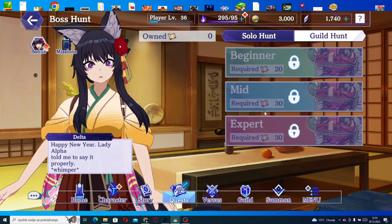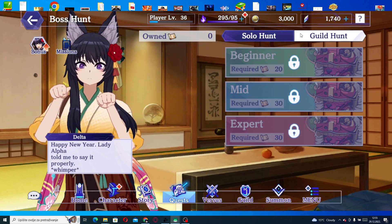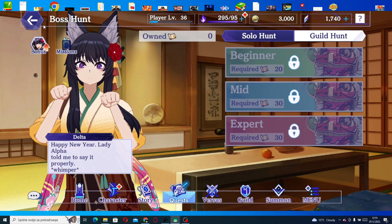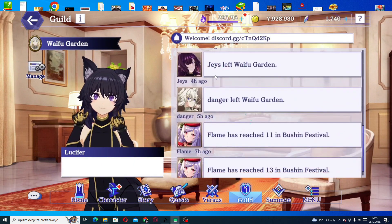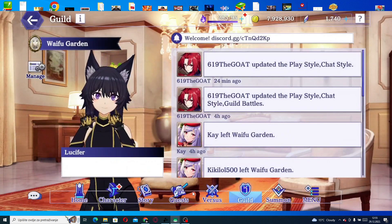After completing event quests, move on to boss hunt, where you collect scrolls to enter. This time they've added an expert difficulty, which is interesting. The guild boss can be done together with your guild. There's currently space in our guild, so make sure to join — I'll post the guild ID as a pinned comment so anyone who's a serious player can join.